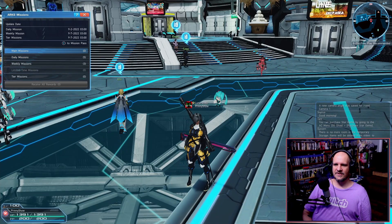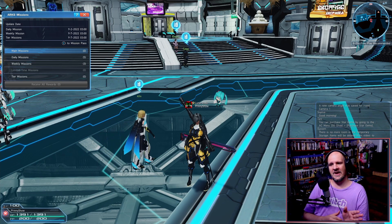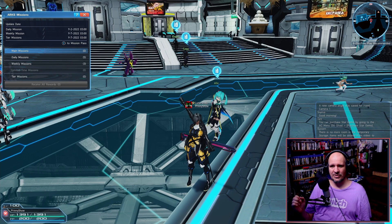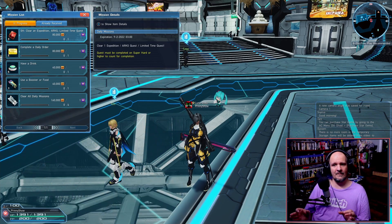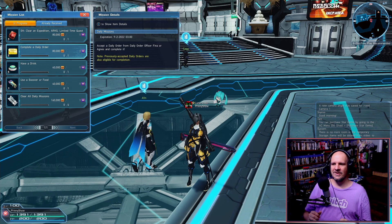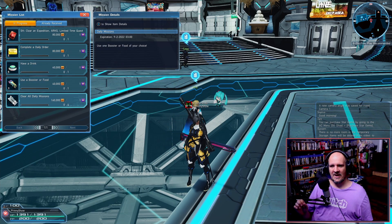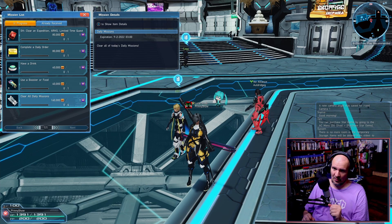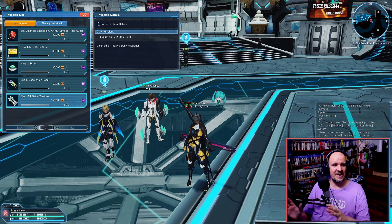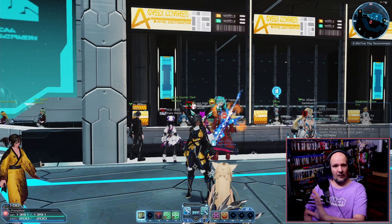Outside of that NPC's client orders, you also need to keep an eye on your main missions. These will funnel you through the beginning of the game, teach you more about the world, and start unlocking your daily missions. The daily missions are very important once available — they give a huge amount of experience, and you will also get casino tickets and keys, which are very important for making progress in PSO2.